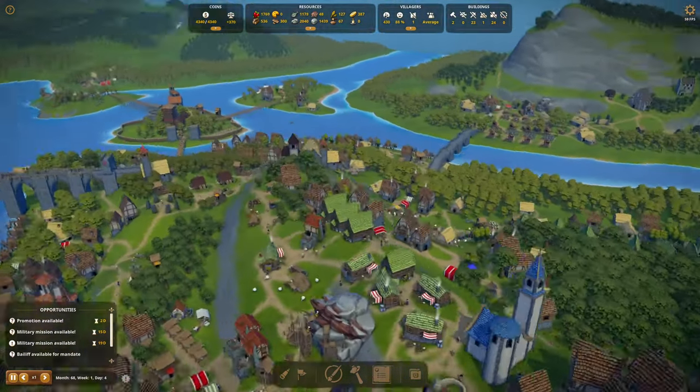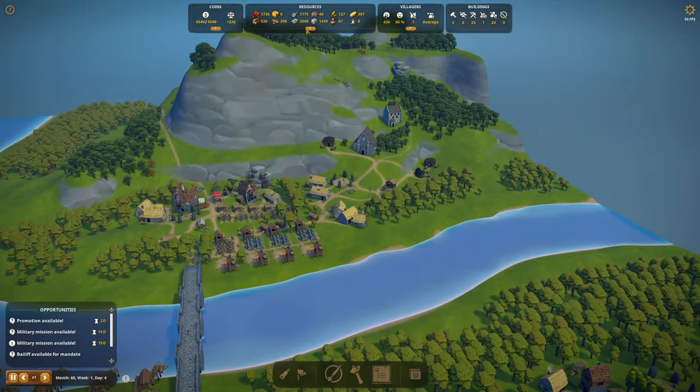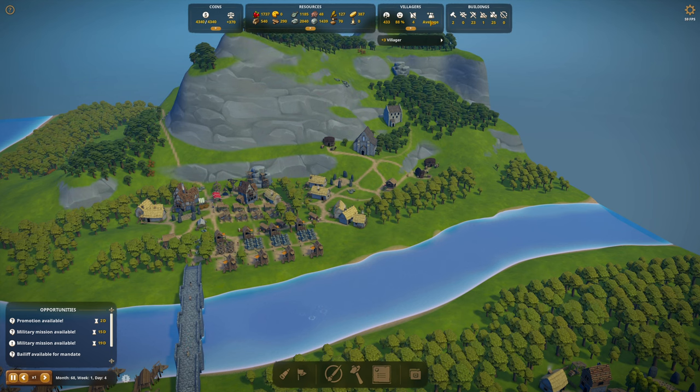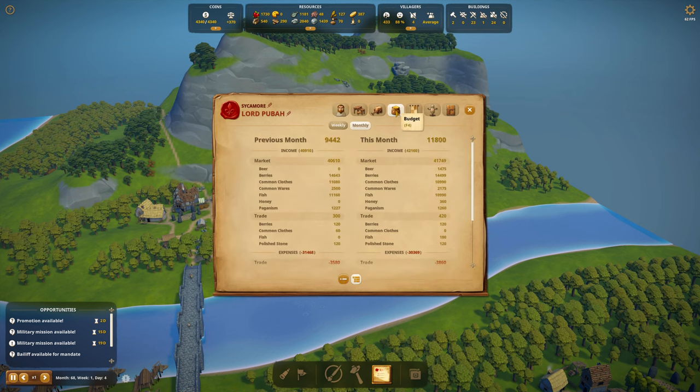I'm a little worried about the honey. I know monks are lazy, but just three honey is a pretty low amount. Three villagers just came in — let's see how much we sold. We sold 360 bucks in honey.